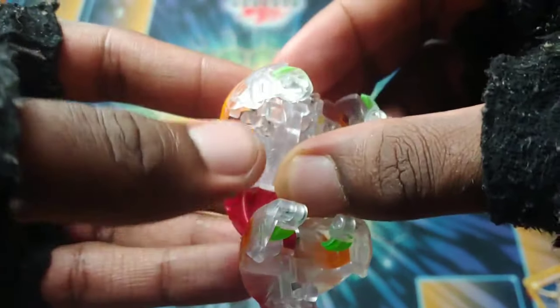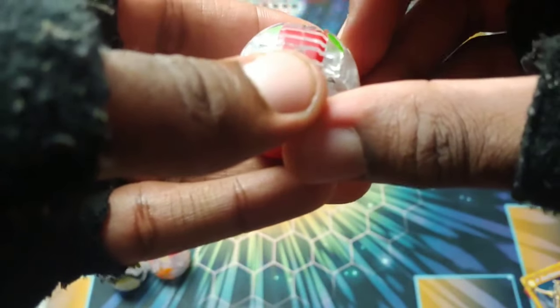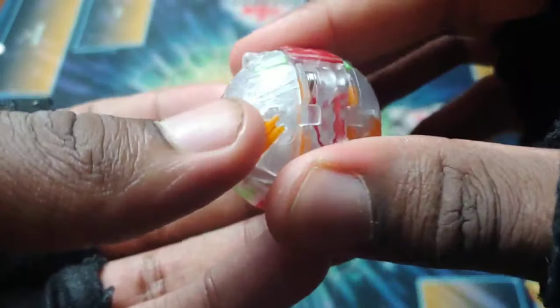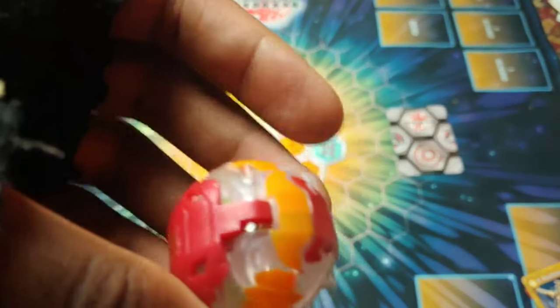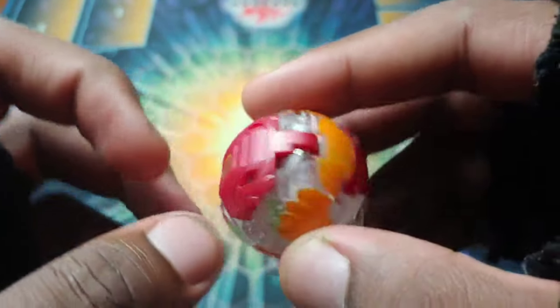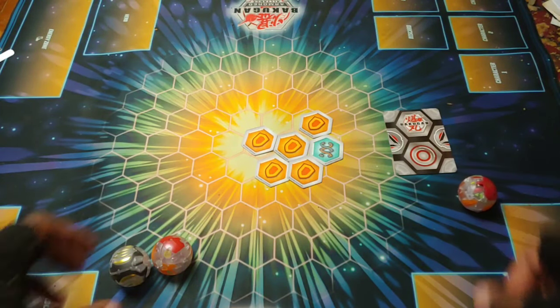To close it — get the head back, roll the body up a little bit, arms in, legs in. Just had to roll it up a little more. There is Diamond Gilator Ultra — it looks so good. I love the paint application they used for this, looks really really great.